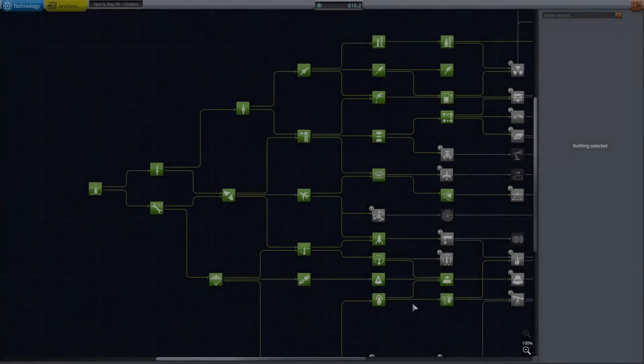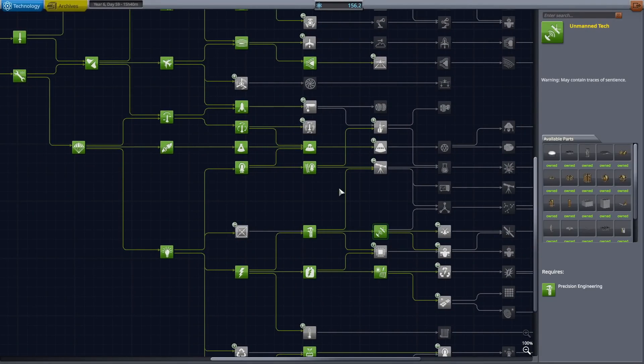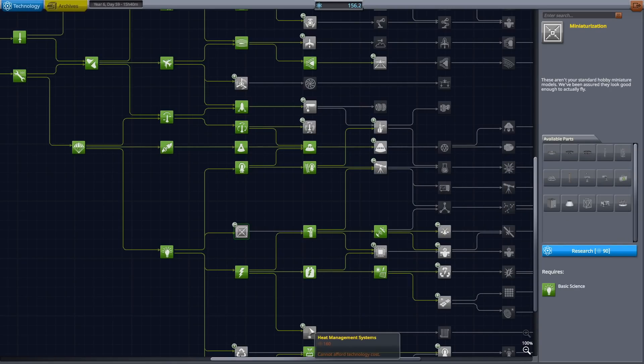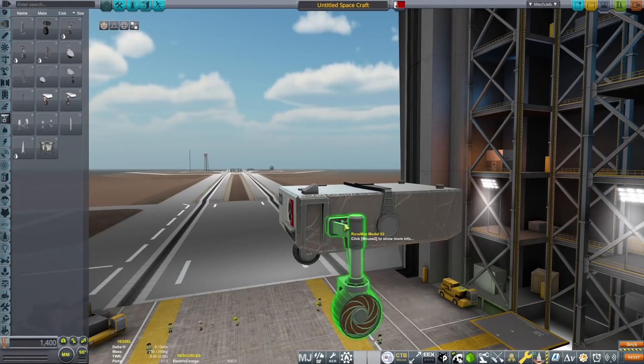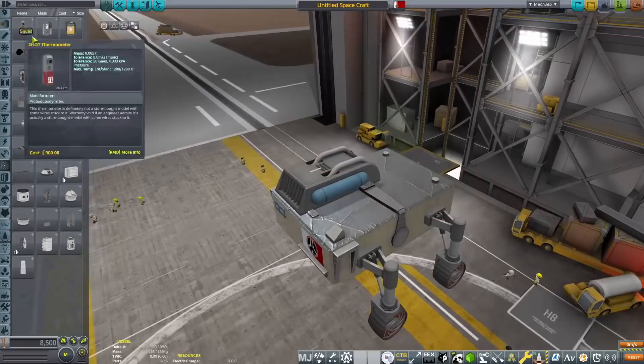Hello everyone, Karnasa here and welcome back to Coming Home Redux. I'm still not very well so this will be a bit more chill than usual. We're going to start off in research and development to pick up a few tech notes at the beginning of this episode - episode number four - because the science space station I set up last episode has been gaining science in the background.